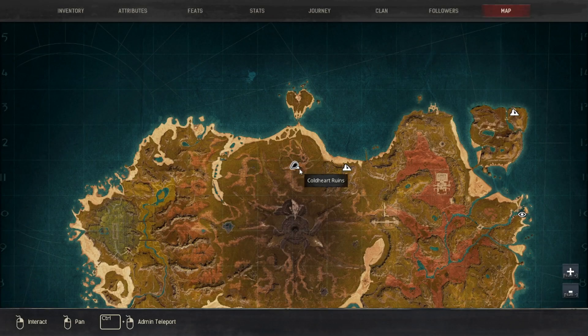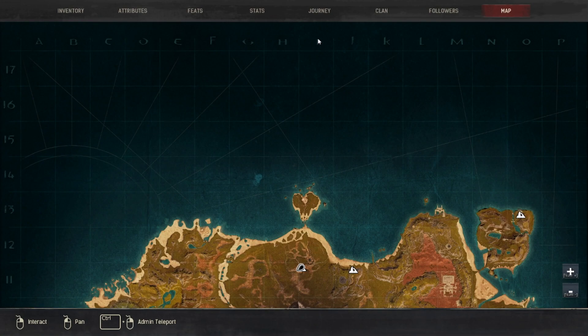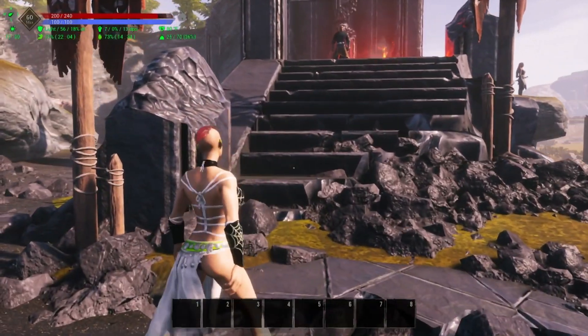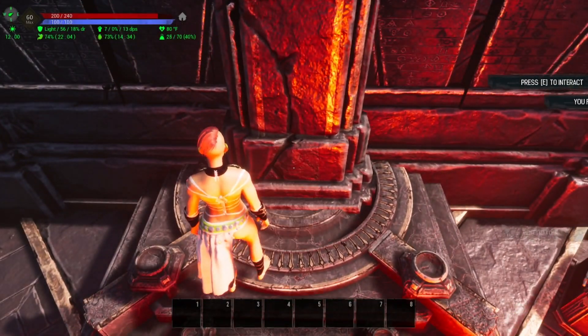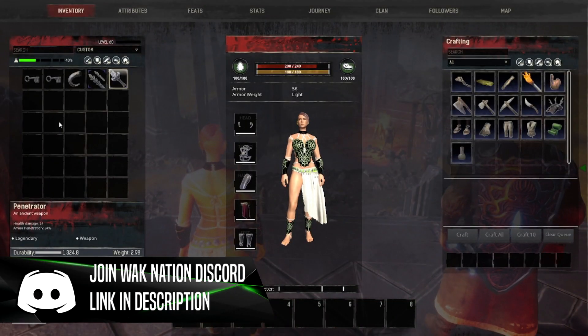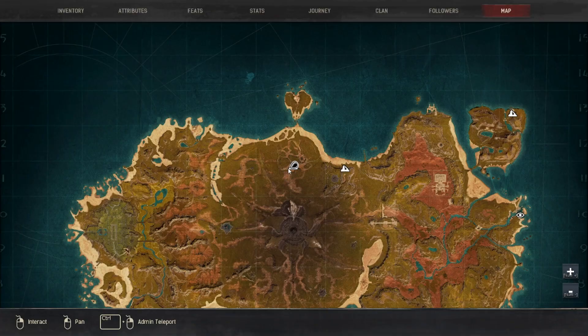The last location I'm going to bring you to is right here on the map — that is Cold Heart Ruins, in 11 on the line of H and I. One thing about this one: I haven't been able to confirm that this one drops the horn, so I'm not 100% sure. But if we interact with that, it actually gives us some gear — it gave us the Penetrator right there — and it did not require a skeleton key either.